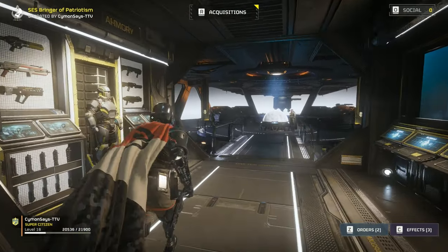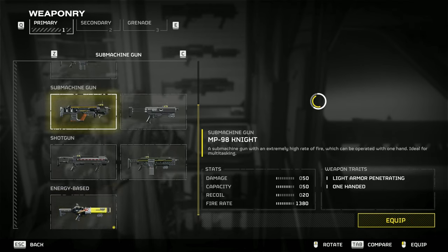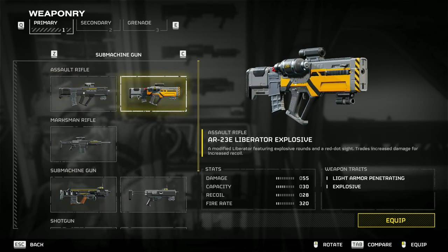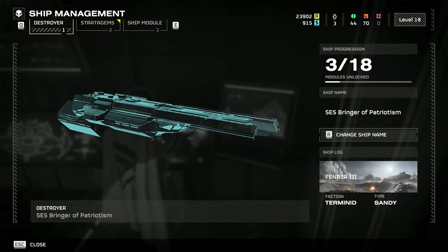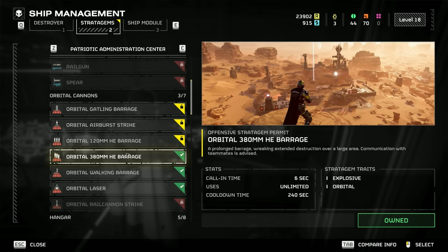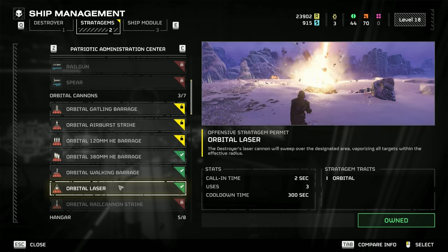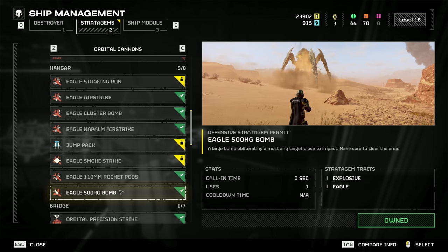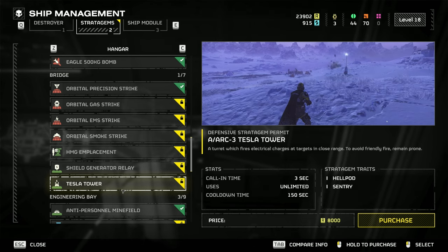Progression in Helldivers 2 is split into two categories: your soldier's loadout and stratagems. The loadout includes various grenades, armors, and weapons. Some weapons are definitely better than others and might need some tweaking, but the starting rifle is surprisingly effective compared to later unlocks, even the paid ones. Stratagems are your call-ins, allowing you to customize support based on the mission and your role in your squad — whether that's more ammo, more guns, or just huge explosions. All stratagems are available regardless of difficulty level, which is a smart design choice by Arrowhead Studios, so no matter what difficulty you play, you'll eventually be able to unlock all of them.